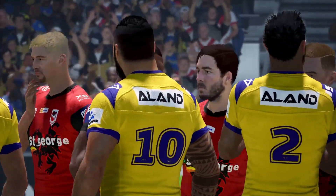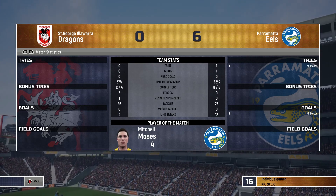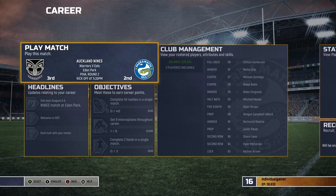Let's find out who man of the match was — it was Mitchell Moses, scoring his own try. We complete six out of six, which is fantastic. Twelve line breaks, no missed tackles, and most time in possession. Let's find out who we play in game two of the Auckland Nines tournament. Next game will be against the New Zealand Warriors — they're in third, we're in second. It's a must-win game. Win by about three tries and we might advance to the finals. That's your next episode — hopefully you enjoyed this one. Hit that like button, subscribe button — we're so close to 1000 subscribers. Thanks for watching, I'll see you all in the next one!